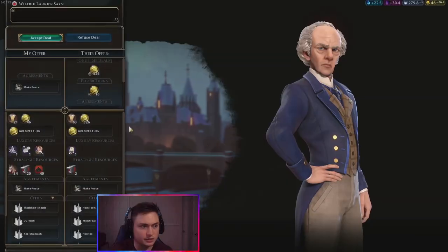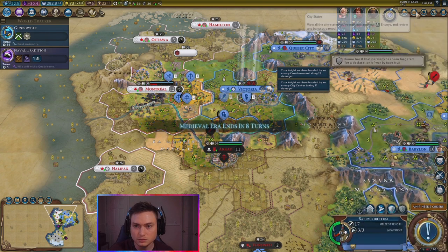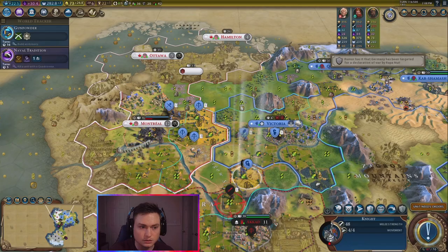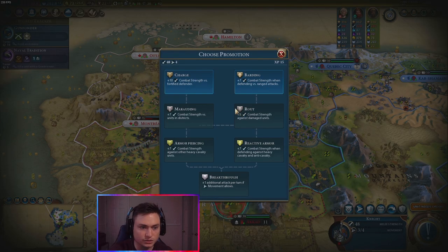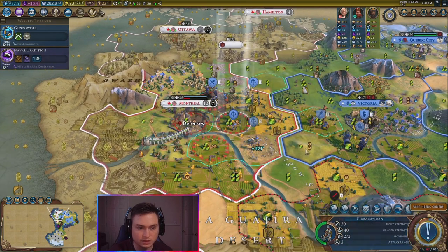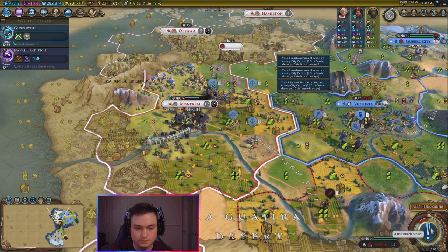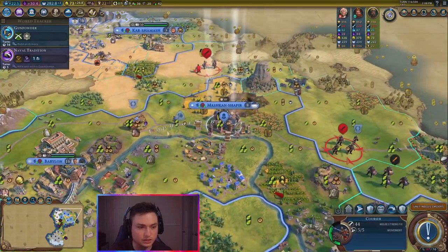We're going to take Montreal next turn, and that'll give us access to the Great Library as well. So who did I just go to war with? Rapa Nui. This guy needs to take a promotion. He needs to move too — just go move back here and then take the promotion of Fortified Defender. They just got walls here — so let's try to take down those walls as quickly as possible. Minor victory — go ahead and take that. In here, we need to get this plantation online — we'll actually get culture from that. Let's go ahead and keep killing this guy here.